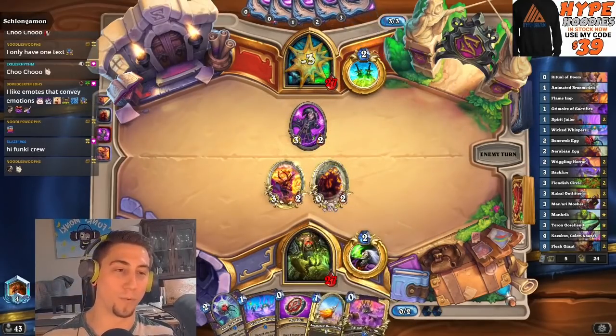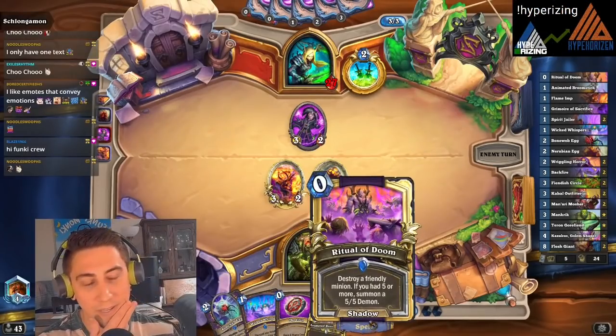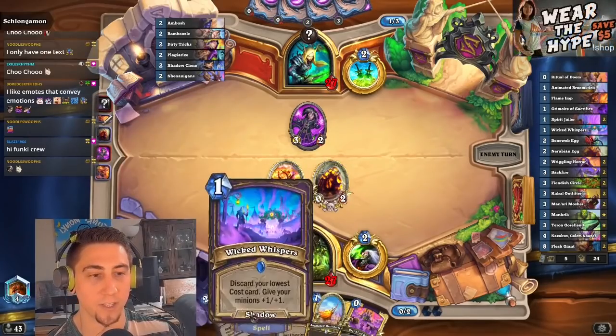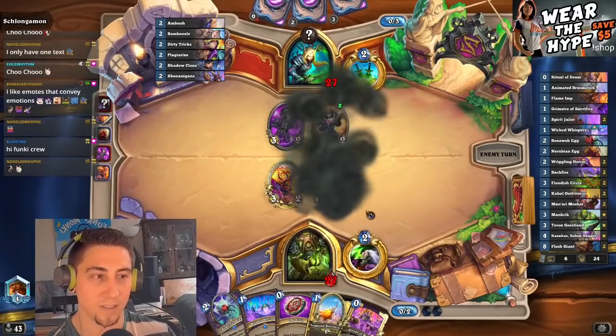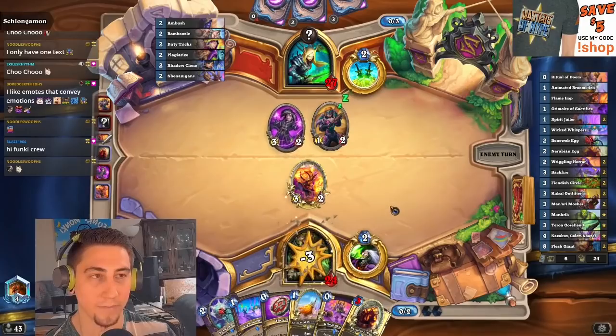We do have Ritual of Doom here. We do have to play this before we Wicked Whispers, because I definitely want Wicked Whispers to discard the Boneweb Egg. So I guess we go Ritual of Doom on this — broom. Oh, son of a gun. I mean, we can still kill it off. That's fine. Kind of annoying though.